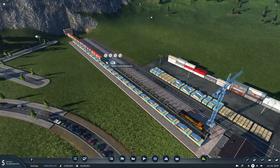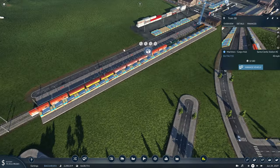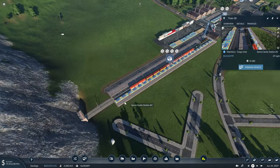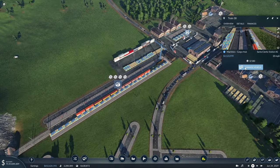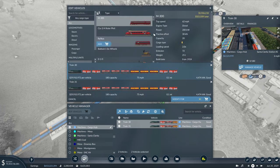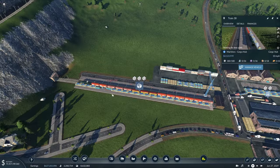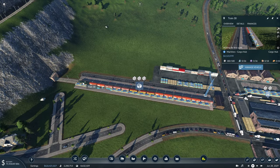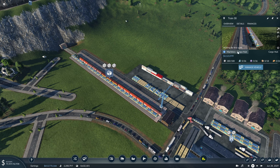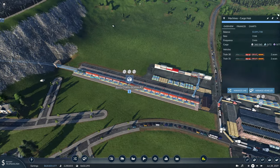Here we have one of our trains pulling into the station, and it looks like we can definitely add a few more cars — probably close to four, five, even six cars. So we'll edit both of these and add six cars to each line. Checking the line, that almost doubles our rate up to 1,100.